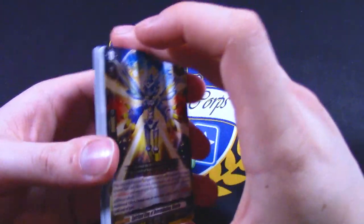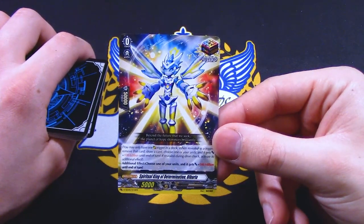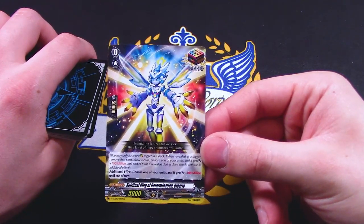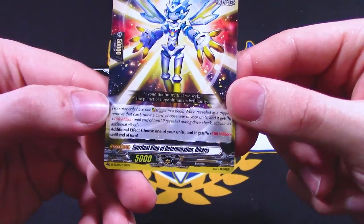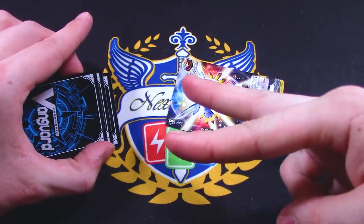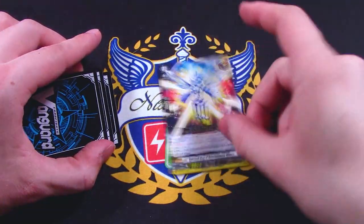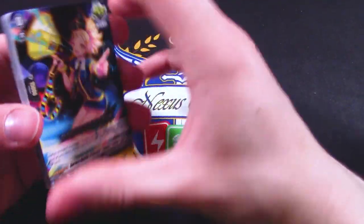Over trigger: you may only have one over trigger in your deck. When revealed as a trigger, remove this card, draw a card, and choose one of your units — it gets a million power until end of turn. If revealed during a drive check when your vanguard attacks, you can do the additional effect: choose one of your units and it gets a million power. So if revealed as a drive check, you can pick two units — one from the trigger effect and one from the additional effect — both getting a million power. Or you can give one unit two million power if needed, but that's probably overkill.